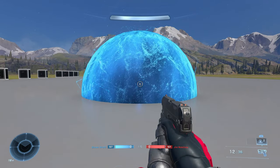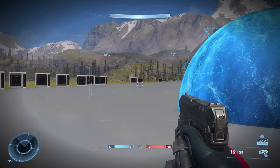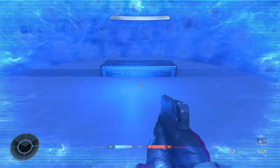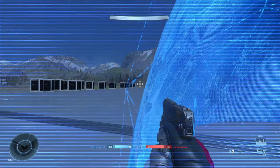The opaque blue sphere prevents those outside of the region from both seeing into and past the sphere. The same effect is true for those caught within the sphere — anyone who enters the region cannot see out of it.